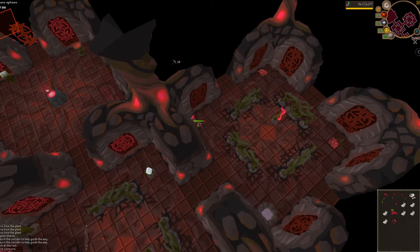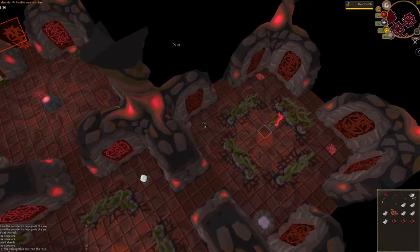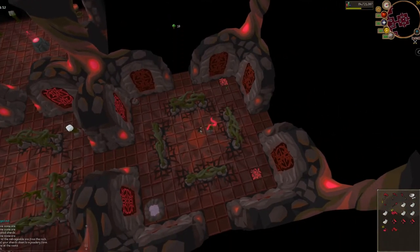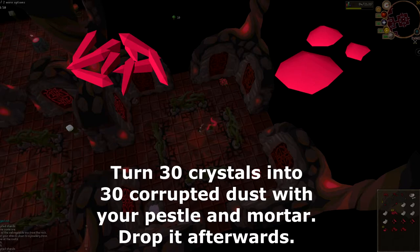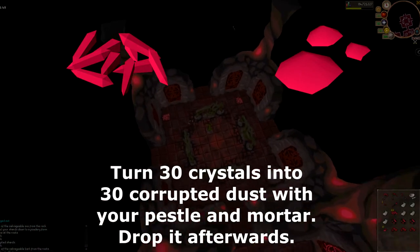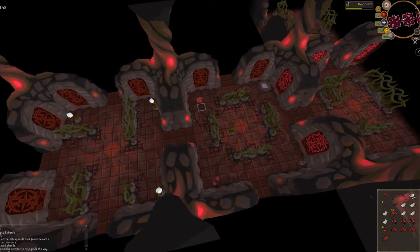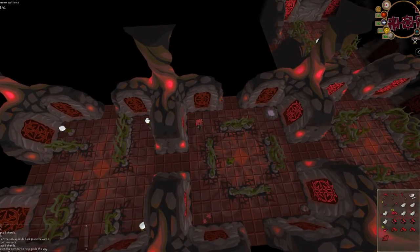When you have 6 of either the bark or the ores, drop the corrupted axe or the pickaxe respectively. When you have at least 30 corrupted crystals, use your pestle and mortar on them 3 times to create 30 crystal dust. After this you can throw your pestle and mortar away.